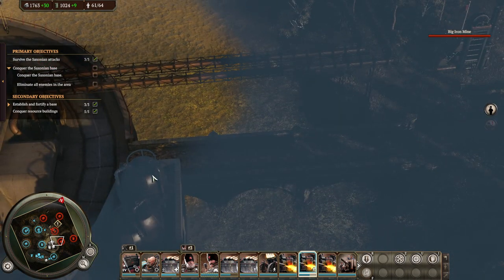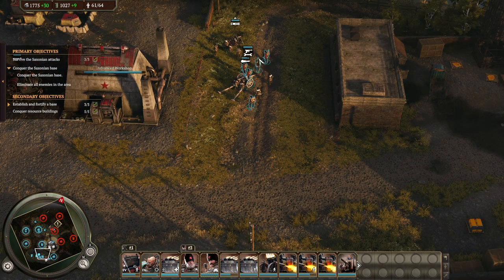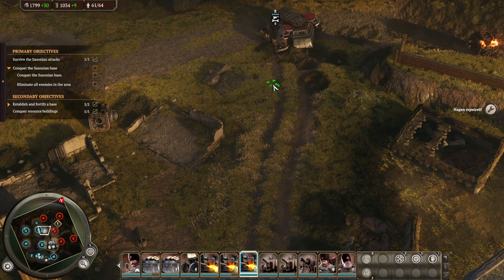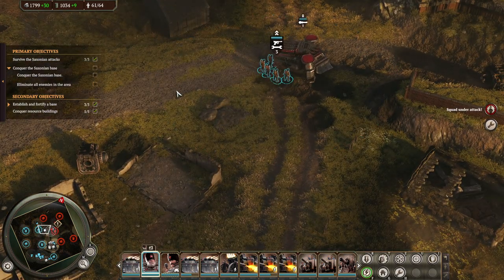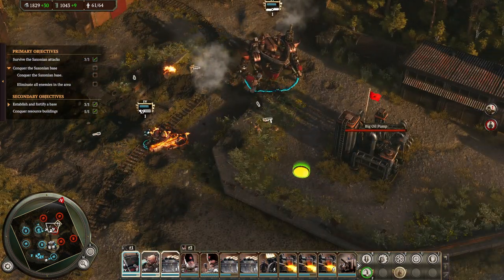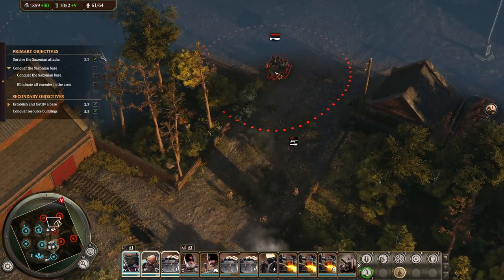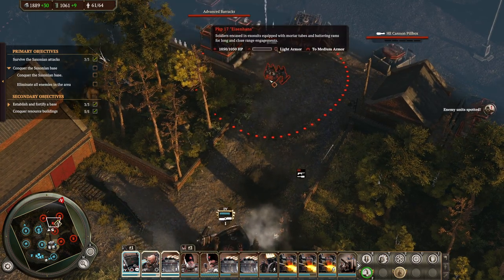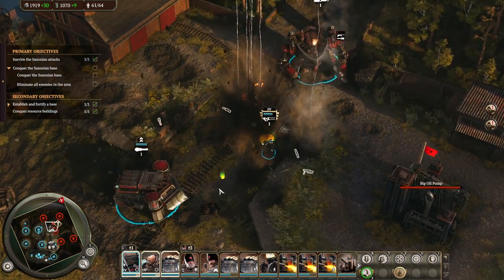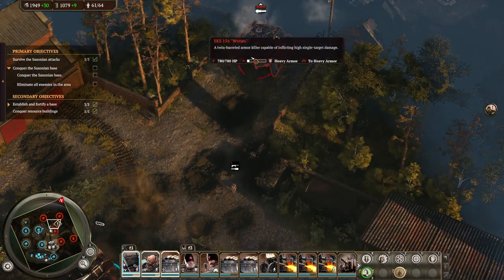Apparently we own this now. So we probably can send a troop there. We can give some attack order there — send you here and Zuboff. Oh, that is the Saxonian special — Eisenhans. That is a pretty ridiculous name. That is a pretty ridiculous unit.